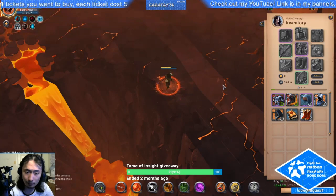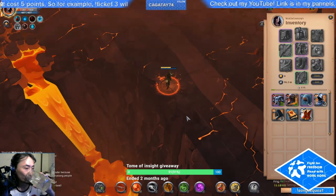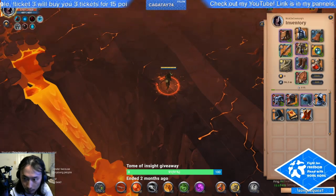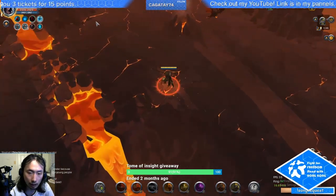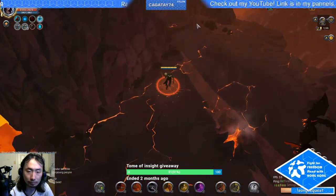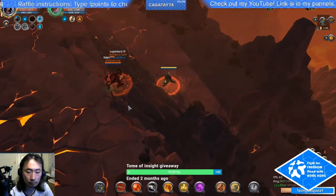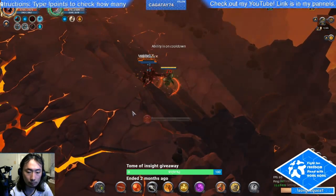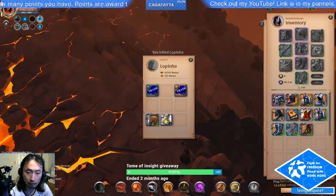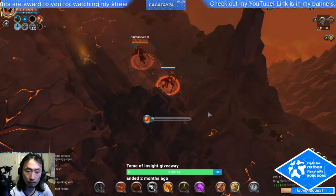While deciding how to build for 2v2 Hellgates, you might also want to bring a few backup options besides your main build to switch to when matched against a specific comp you have trouble with. For example, if you're playing a brawling build, I highly recommend keeping a knight helmet and a spear in your inventory. When you get matched against a rat, you can switch to those items to counter them.